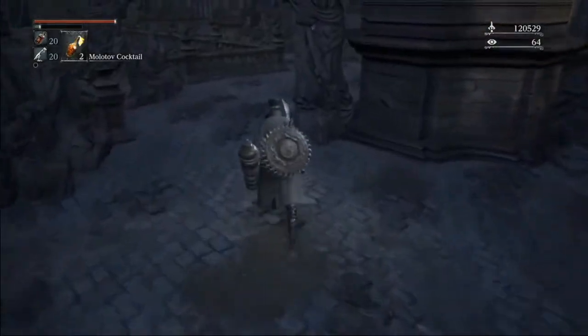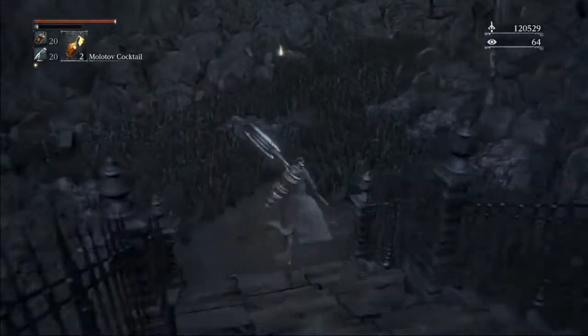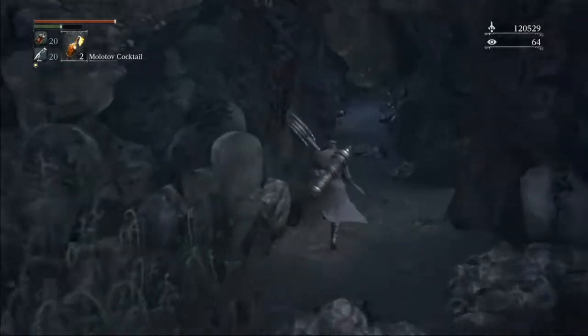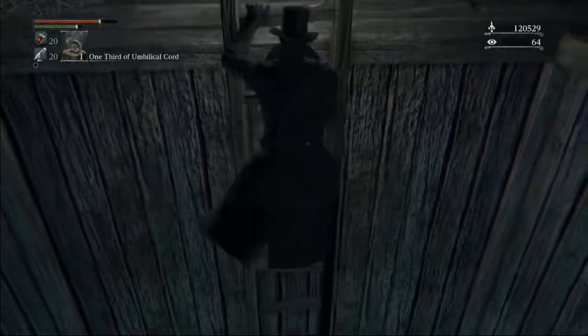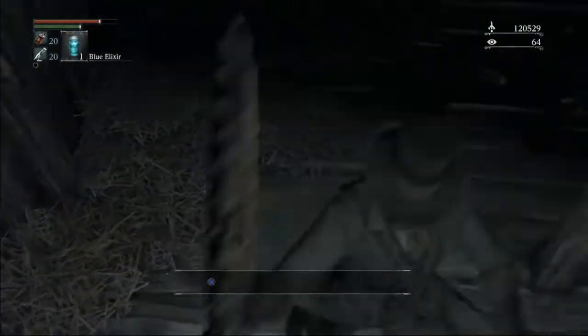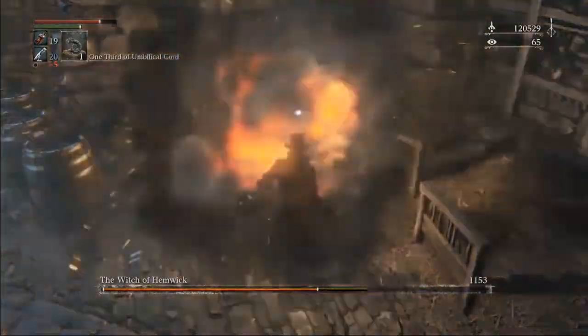Ebrietas. Once we have Ebrietas completed, we're basically done. We just have a couple bosses to finish up, and one more Hunter's Tool to pick up this playthrough. On our way to Hemwick, I've been picking up these bolts. Depending on how you're going to use your Bolt Hunter's Marks in the chalices, those are pretty optional and I'll probably cut them. Because we will be picking up the Rune Hunter's Tool after Witches, we're going to set up a Ladder Warp here. This Ladder Warp will let us pick up the Hunter's Tool, and then immediately quit out to come back here to get to Cainhurst.